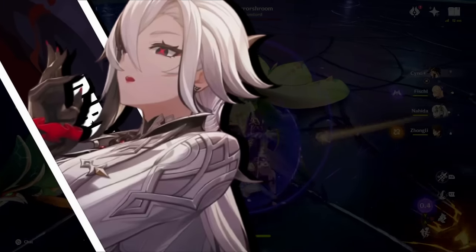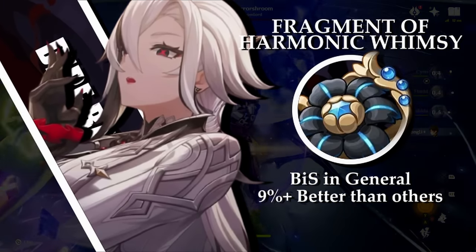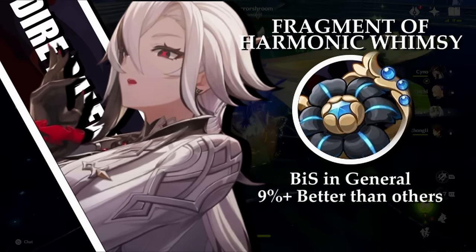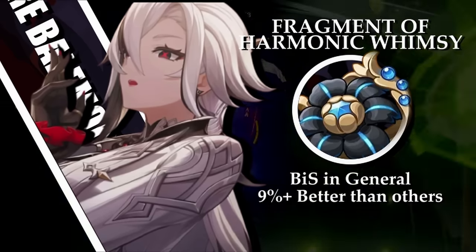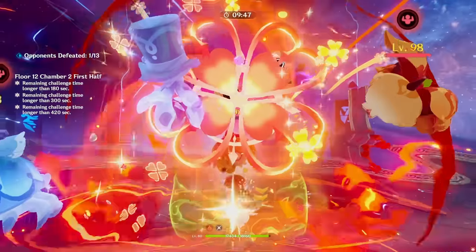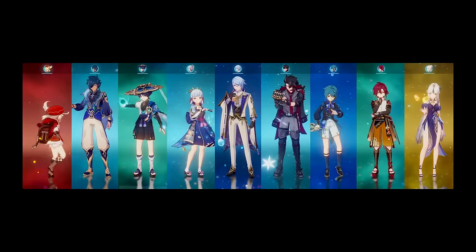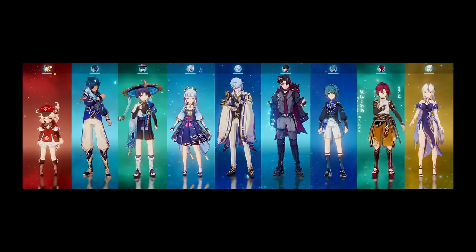At the current moment, Arlecchino is the only character in the game who can make use of this artifact set in any way, due to her ability to continuously increase and decrease her current bond of life amount. Right now, it is ahead of all of her other options by about 10% or more. The only other units who can use this somewhat reliably are those that can use the Flowing Purity and Finale of the Deep, but these weapons are only decent on certain characters, and these units usually have better options that you're already using.